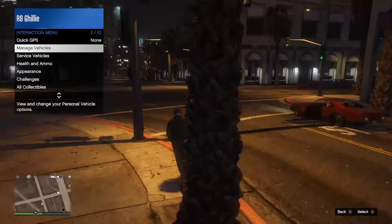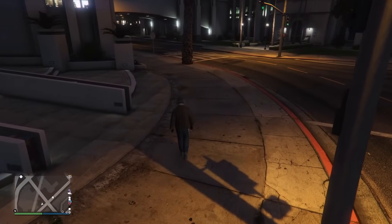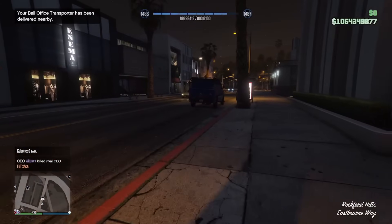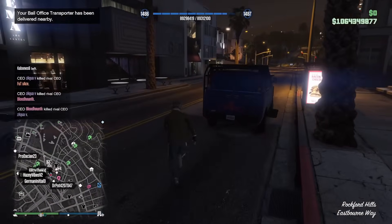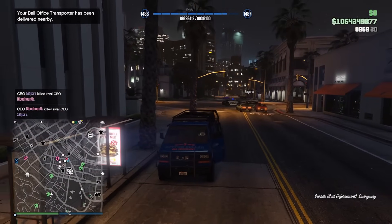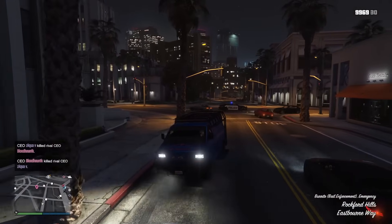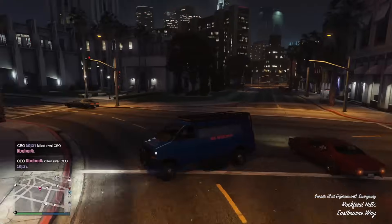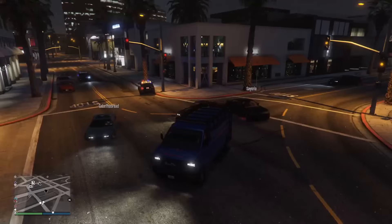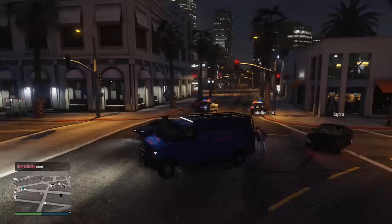The best feature of the bounty van is that it has absolutely no cooldown and it spawns in instantly, like you're requesting your motorcycle from the MC menu. The instant it gets blown up you can just spawn it right back in the interaction menu a second later. This also makes it a good vehicle to use to get to your personal aircraft, since you can't use your own personal vehicles when you already have one out. So it's a nice slightly armored vehicle to use to travel there.